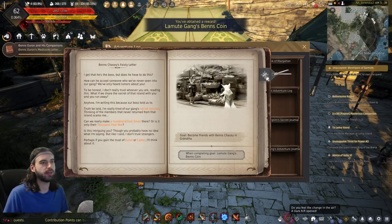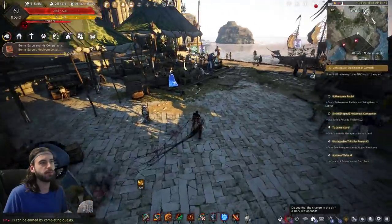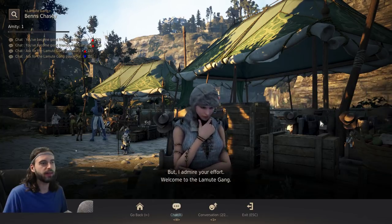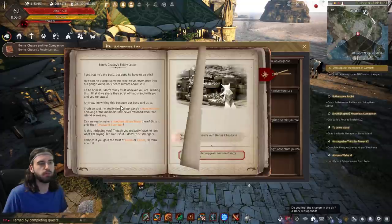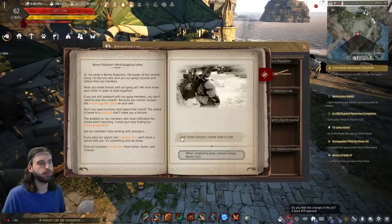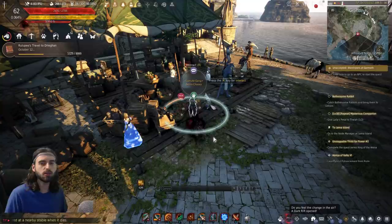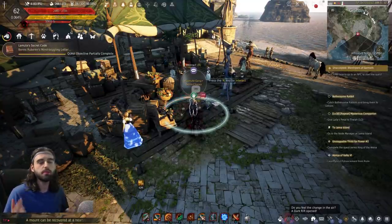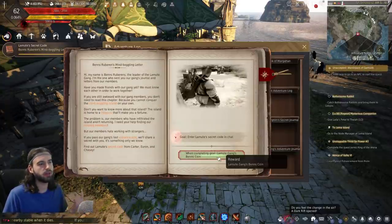Remove your bookmark, go to the next page, and bookmark it. The next task is to become friends with Benz Chasey — here she is right over here. Talk to her, click Chat, and give her the honey wine. That completes the task. Press Escape, Adventure Log Bookshelf, Book 1 — complete. Next page, bookmark on. The next task is to enter the Lamute's secret code into chat — hit Enter to open general chat, type 999 and hit Enter, which completes the next portion.